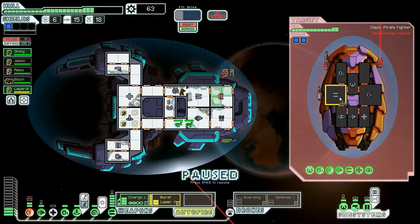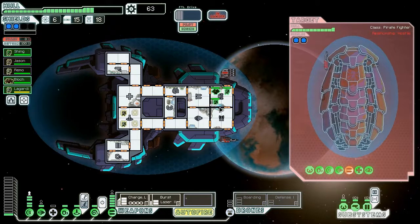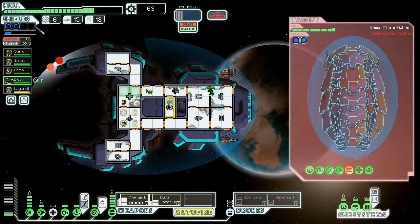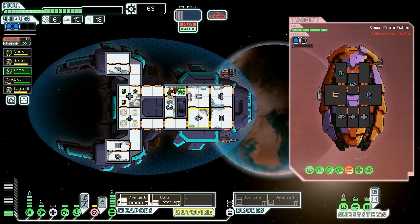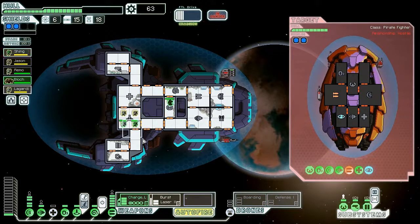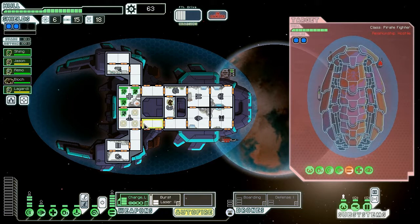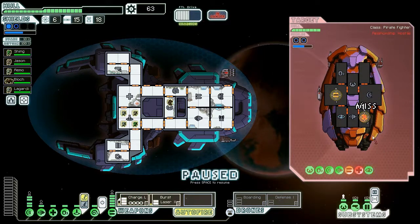Depending on what we see on their ship, I might send a boarding drone. We're going to take some pretty bad damage — thankfully it did hit shield. While we're waiting, I'm actually going to take out weapons first because we're getting a bit delayed. Of course they kept the burst laser, so let's wait a little bit — we'll take out the burst laser first, because that's the primary threat to us. And there we go — should have been able to take it out reasonably. Let's board — actually need to take out the medbay first.